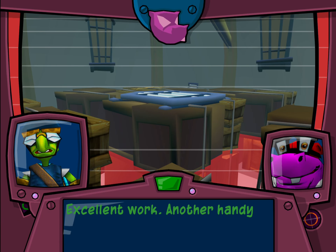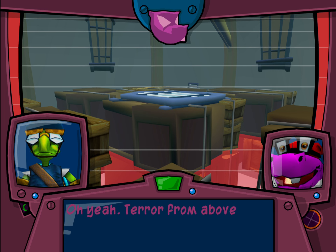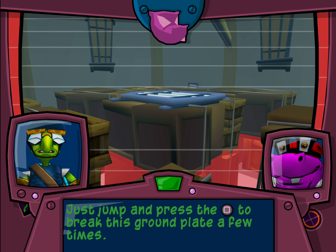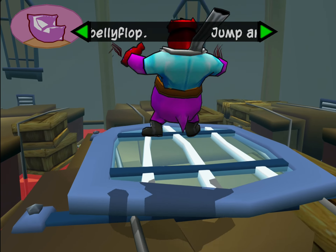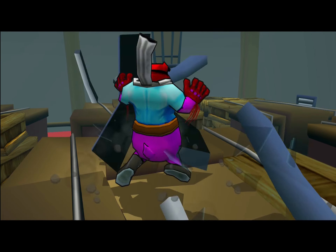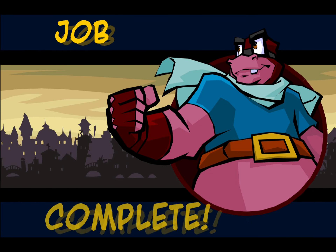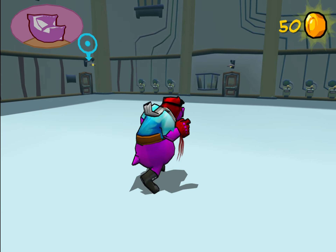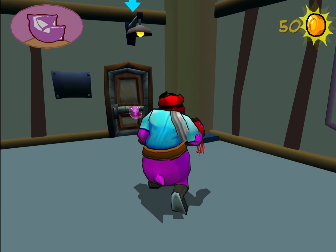Excellent work. Another handy move is your thunderflop — terror from above! Just jump and press the square button to break this ground plate a few times. You're ready to take on the world. We're done in here. Head outside and crack some skulls.